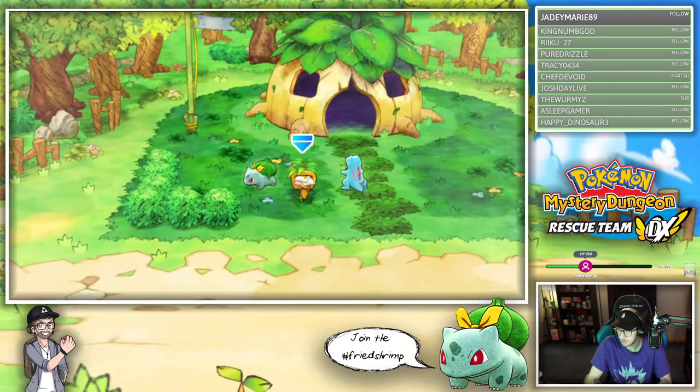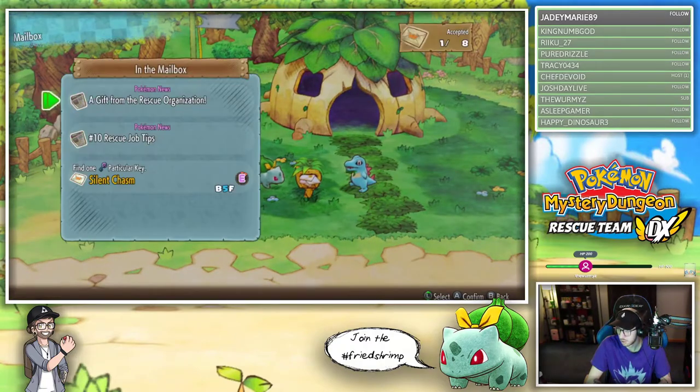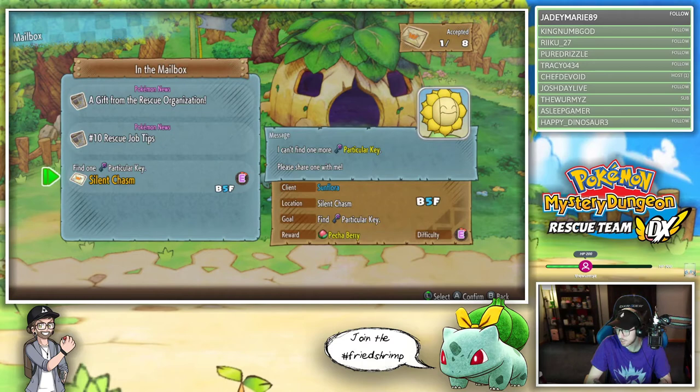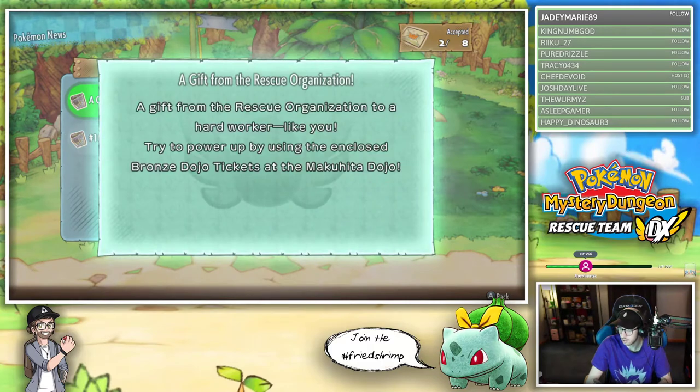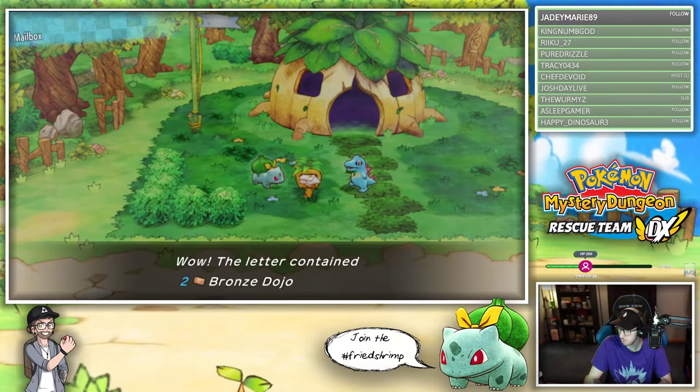We got some more mail. Find a key for this in Silent Chasm. Gift from rescue organizations - try to power up by using the enclosed bronze dojo tickets. We got some dojo tickets!